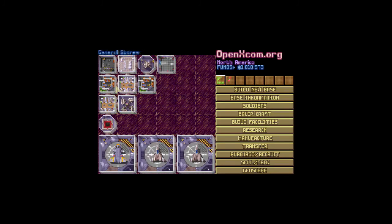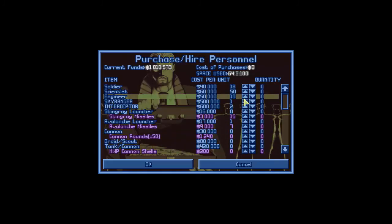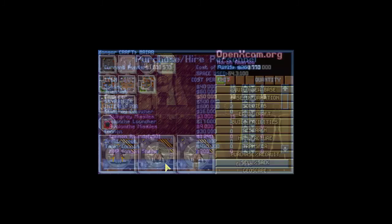Over here I'd really like another lab. With 50 scientists we're still making decent progress. I'll need another workshop at some point, but until we get more engineers and start maxing things out we'll hold off. Let's go ahead and get 15 more engineers — that'll give us a decent crew to help build equipment faster. Now we're out of a lot of money, but it's worth it.